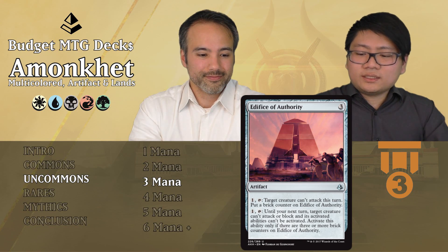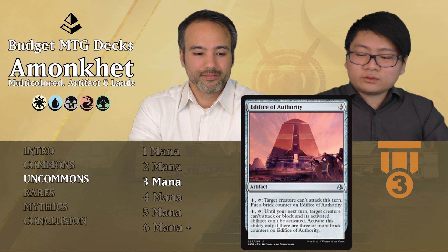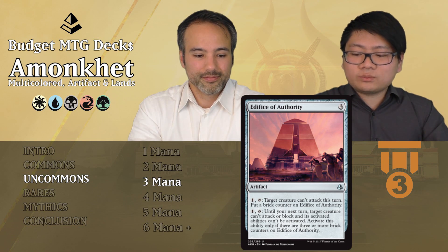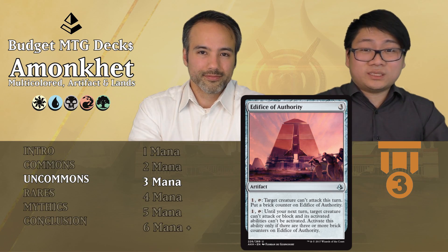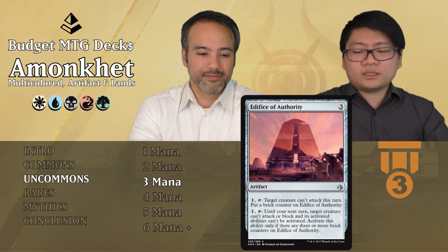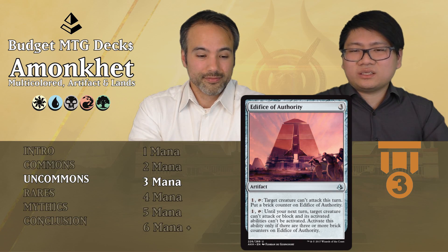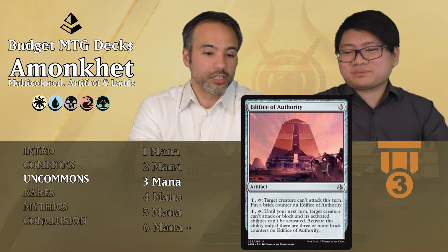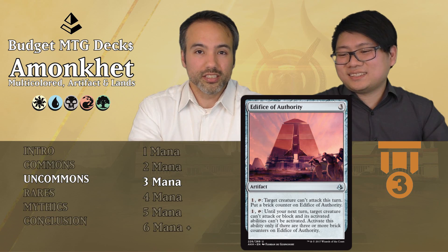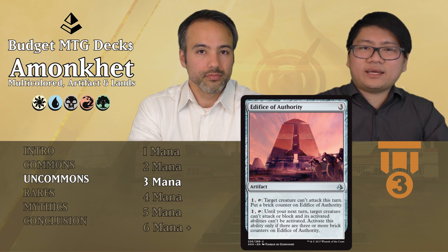Edifice of Authority: 3-mana artifact. For 1 mana and tap, target creature can't attack this turn — put a brick counter on it. Once it has 3 or more brick counters, for 1 mana and tap target creature can't attack or block and its activated abilities can't be activated. The first 3 turns you prevent attacks, then you can lock something down. But for 3 mana you're looking at turn 7 at the earliest to actually lock something down permanently. Tier 3 as filler because it kind of works as removal, but you'll be looking at other removal and you have to pay mana every single time.